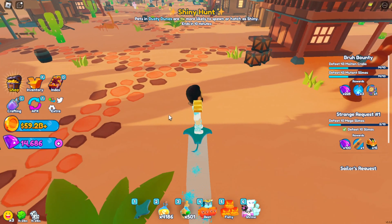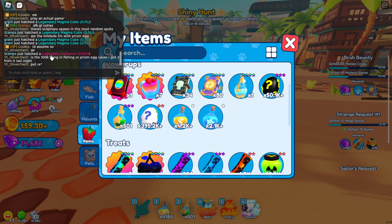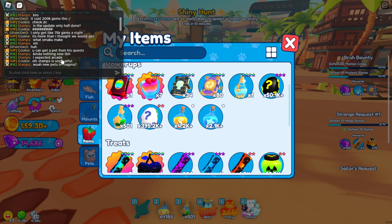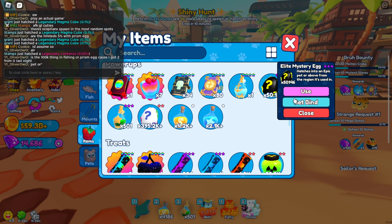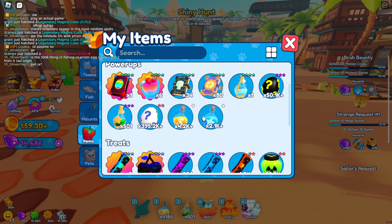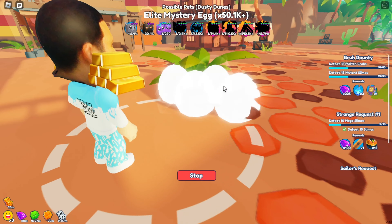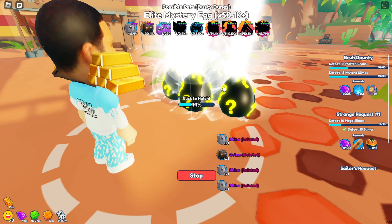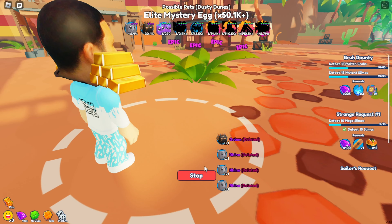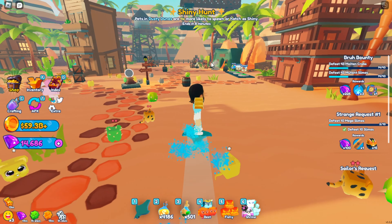Another thing: if you look at the shiny hunt, pets in Dusty Dune are now four times more likely to spawn or hatch as shiny. That is new — you used to not be able to hatch them, you used to only see them spawn in chat as shiny, which none of them did, funnily enough. Let me try to show you guys right now — I'm gonna use a sundae to try to hatch a shiny real quick for you guys. It's not looking likely — I will not be getting a shiny. I only did it for like two minutes, but still.